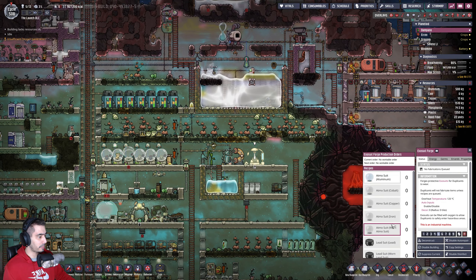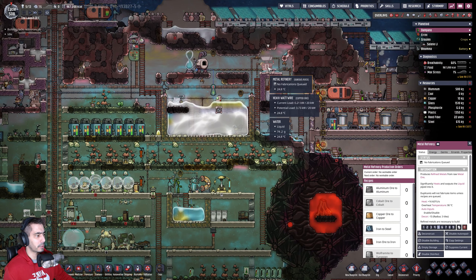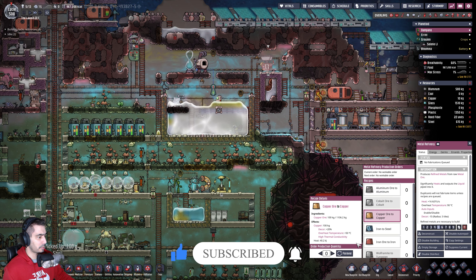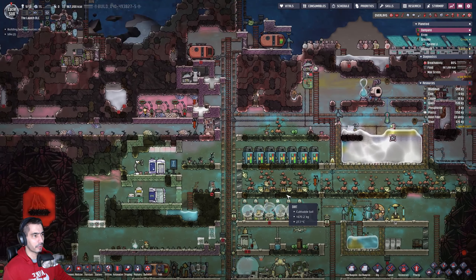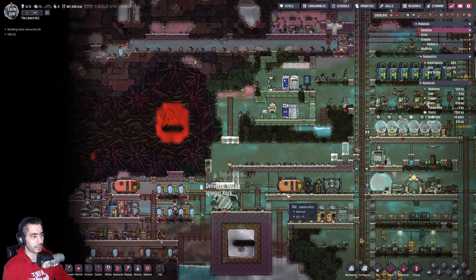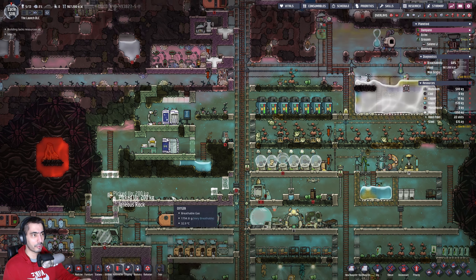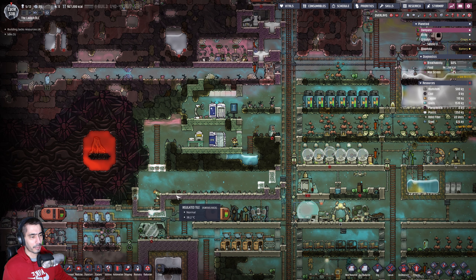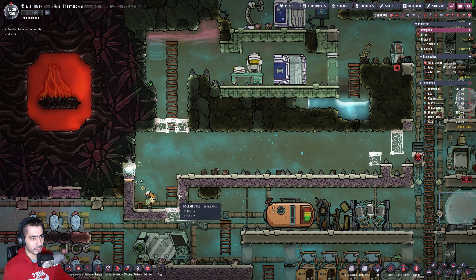We're going to have to make a few suits — I need to make them out of aluminum or iron. Actually, let's make them out of copper. We're going to make a few out of copper. I'm not going to put every single duplicate with suits right now — that's going to take a little bit of time. I'm going to put like three or four duplicates in this room, and as soon as I have more suits I'll increase the number. I'll start with the ranchers because they're the ones that go into this nasty environment.